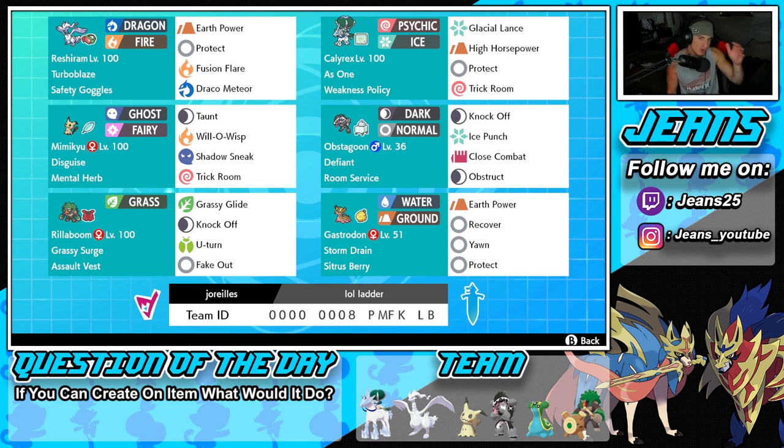Let's get started here with today's team preview. Starting off in the top left corner, we have the one and only Regidrago — our first restricted mon for the squad — with Turboblaze ability, alongside the Safety Goggles as item. We're rocking Earth Power, Protect, and two STAB moves: Fusion Flare and Dragon Pulse.